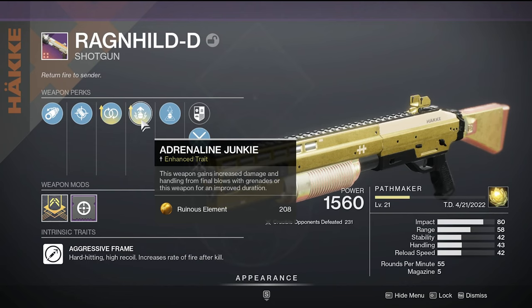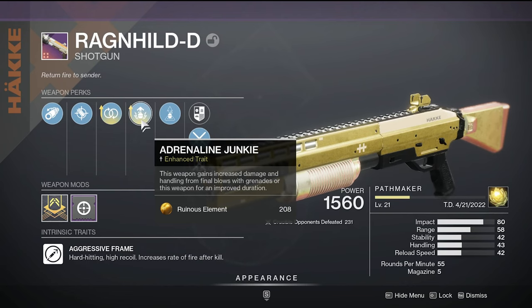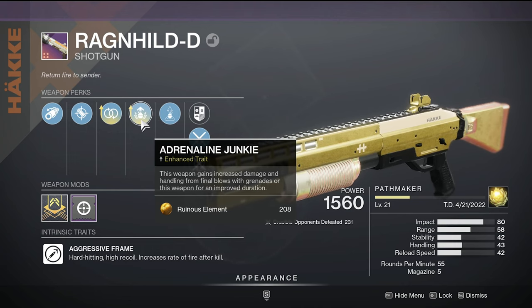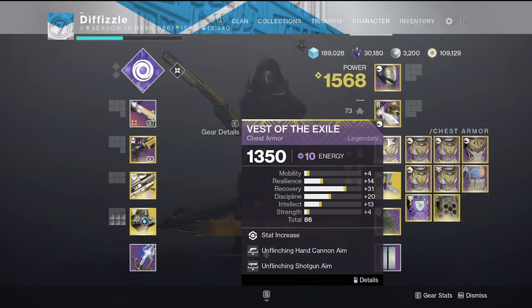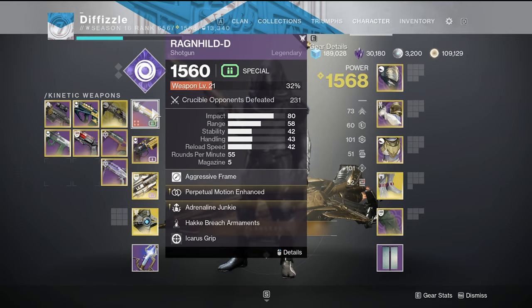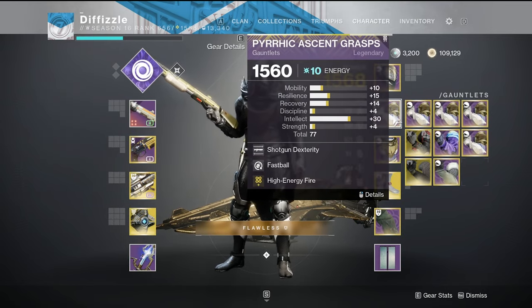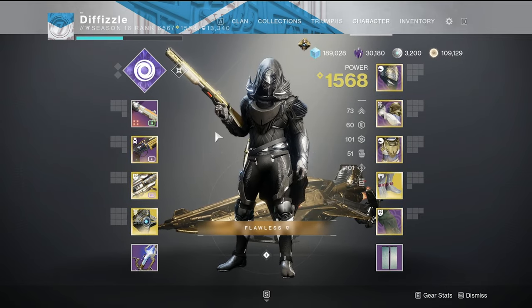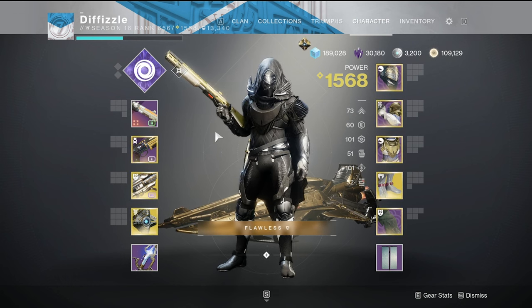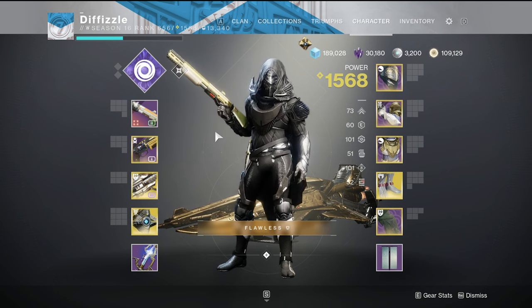So basically with perpetual motion, quick charge, and shotgun dexterity, I basically have max handling on this Ragenhild. On top of that I have adrenaline junkie, which increases the damage of the weapon and also improves the handling — it gives you about a 20 handling boost. With my handling at 87 from quick charge, perpetual motion, and base handling, plus shotgun dexterity, it basically maxes out the handling for you.